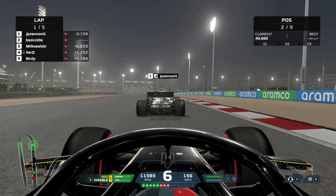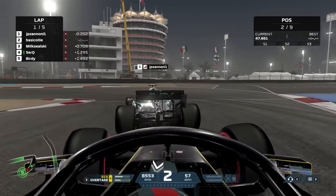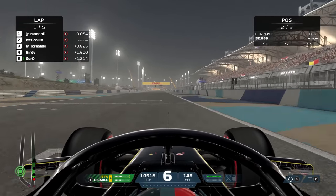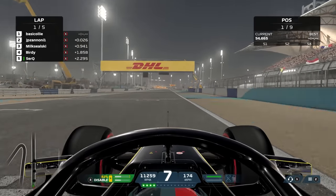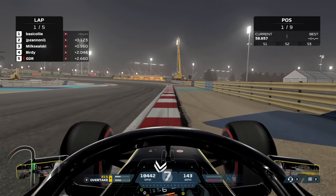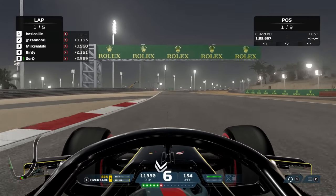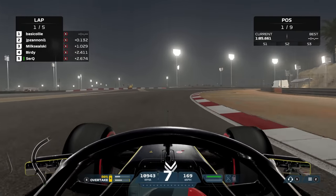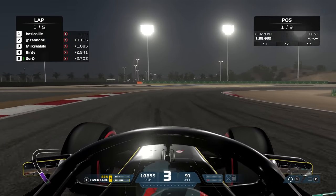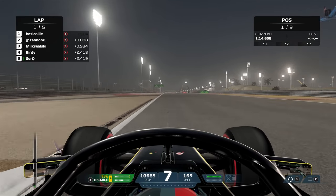Or maybe just a podium — just a podium would be nice. We've done two races so far and we've had a P12 and a DNF, so it's not been the most successful. But I will say it's been a lot of fun — to just jump into a lobby, it is pretty much perfect. And the more I do these beginner lobbies, I'm actually quite glad there is no contact. Now, that might be a controversial opinion, because taking away contact kind of takes away racing — but that's for you guys to debate in the comments.